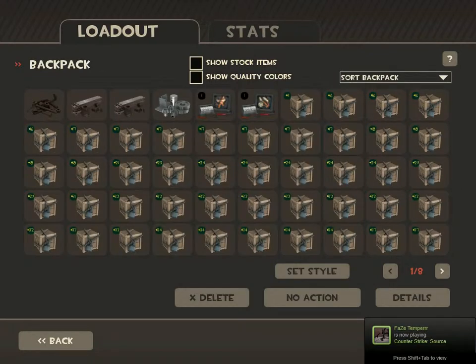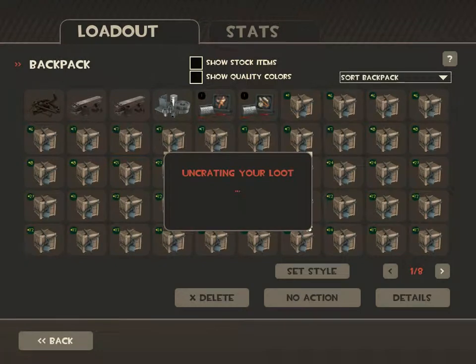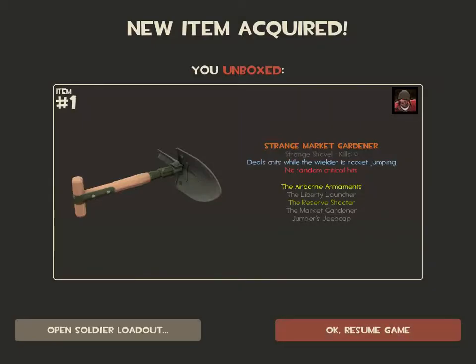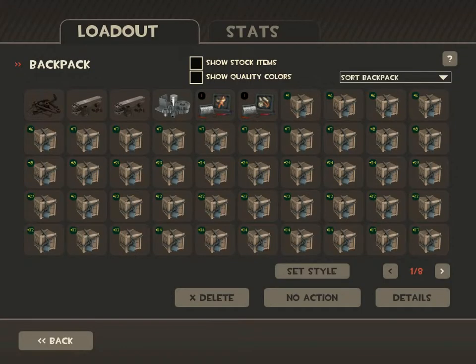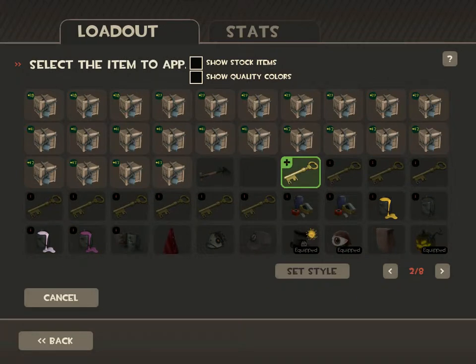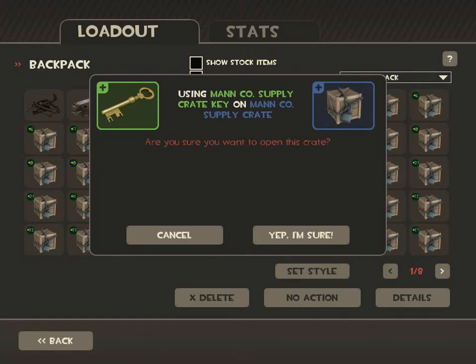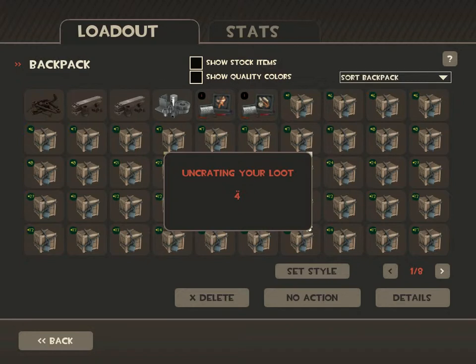So what happened to me over the past couple of days is, for some reason, I got a paint as a drop. I've never had a market gardener before, and now I've got a strange one. Something else — if you've ever been to my server, you've probably noticed that I've been receiving strange keys as drops.